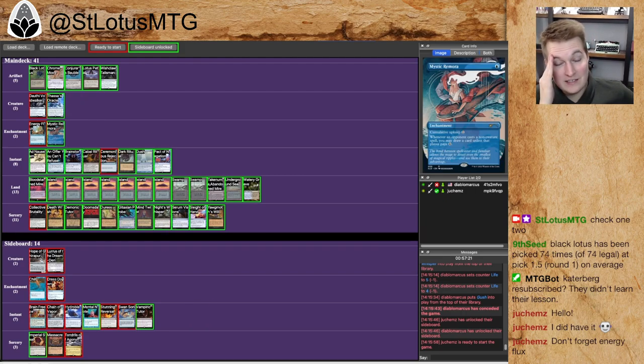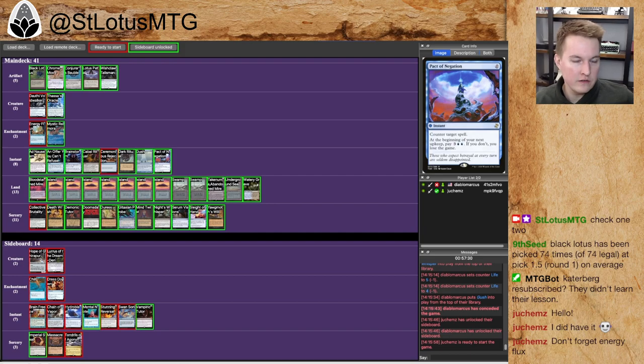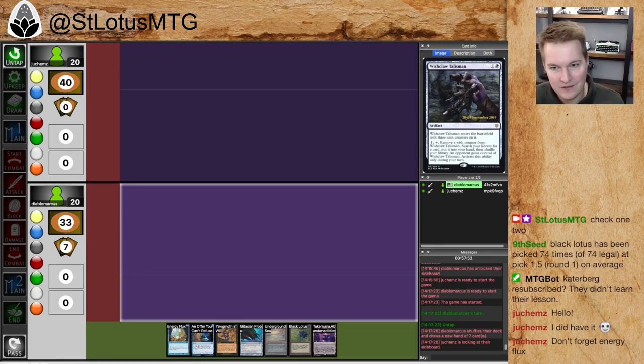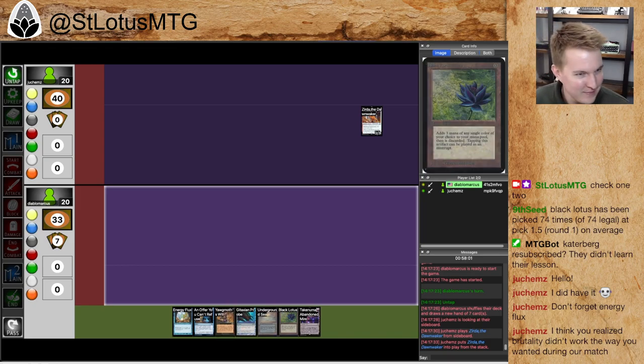Maybe Collective Brutality is a way to help survive long enough to get to an Energy Flux — that's what the match is about. That seems reasonable to me, but I still don't love it. Yeah, so this is the match where I realize that Collective Brutality is bad in this matchup. Looking at this hand, it has an Energy Flux, and that's usually going to be good enough — especially with a Black Lotus, it means at turn one I can slam the Energy Flux. I can't imagine I don't just slam Energy Flux turn one and then have several turns to figure out how to win.